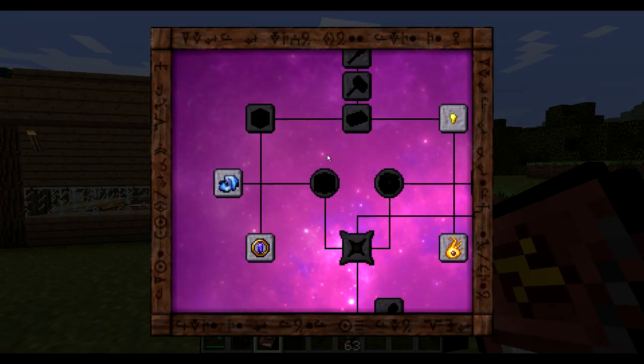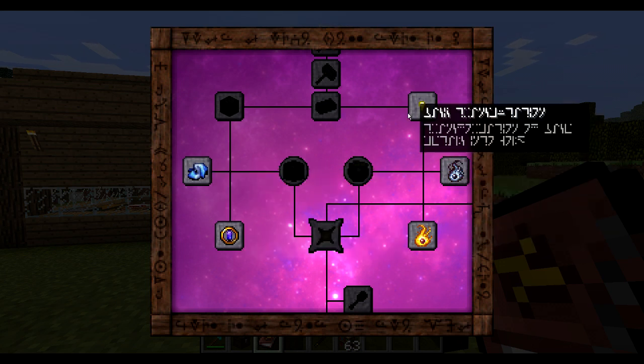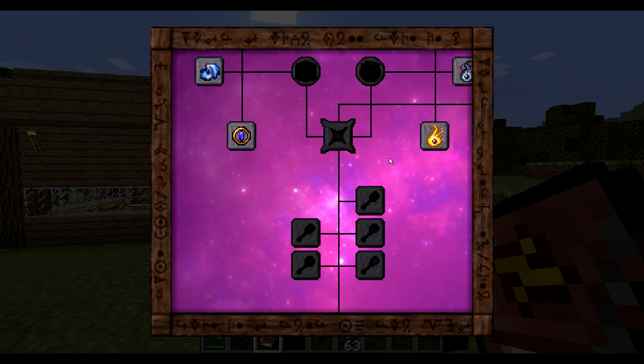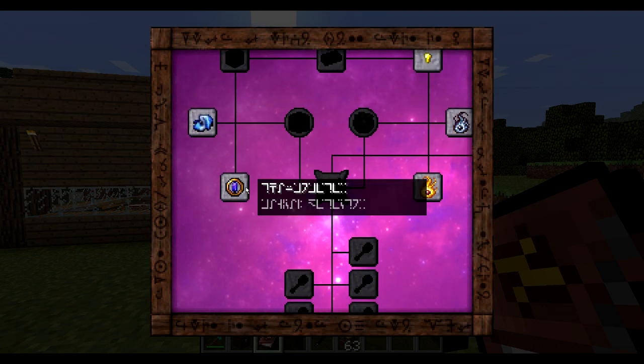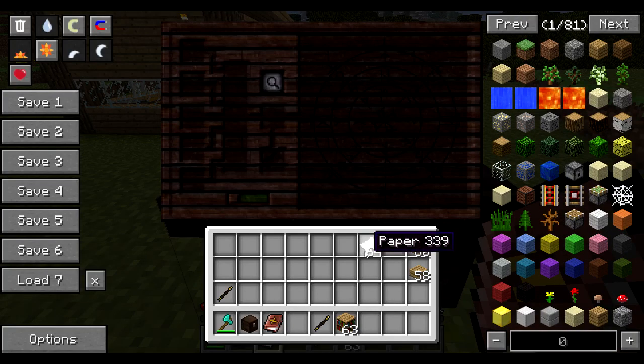The way you use it is: when you go to your Thaumonomicon you can see there are five projects at the moment that you can start researching. When everything is blinking it means it's potentially available to research. You always need to research the previous research in the tree in order to go deeper into harder recipes. So for example let's start with this one — in order to research something you're going to place a piece of paper right here.